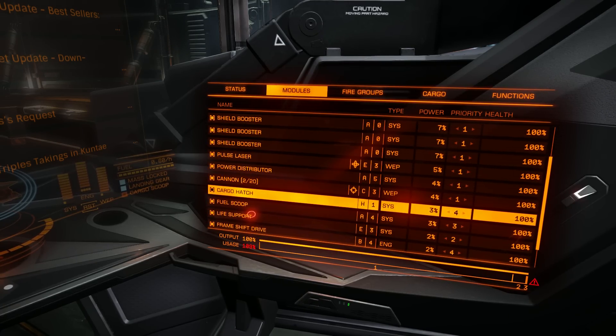One shield booster gives you around 20% increase in shield strength, so four boosters will give you around 80%. That's a pretty nice increase for class 5 shields on the Vulture. After testing, I noticed that the Vulture has a very weak power plant, meaning if somebody targets it, the module will be blown away pretty quickly.